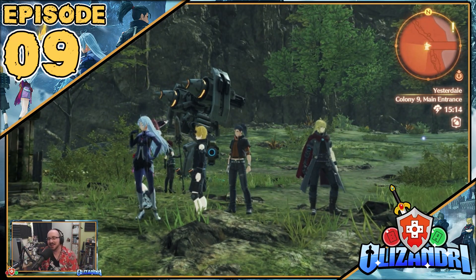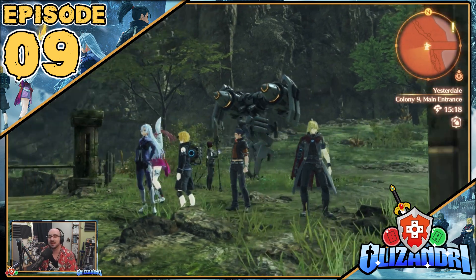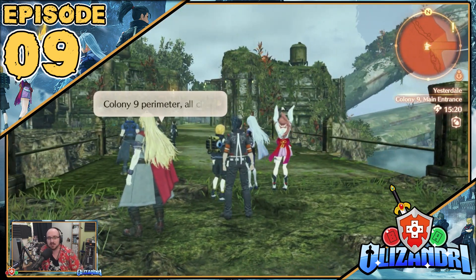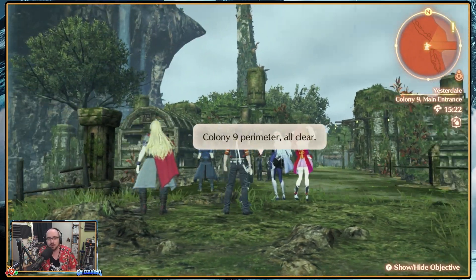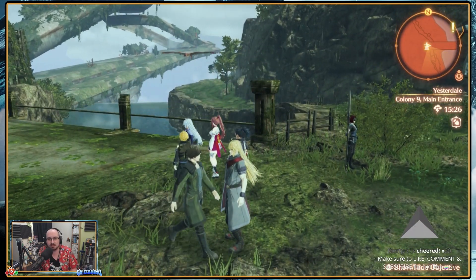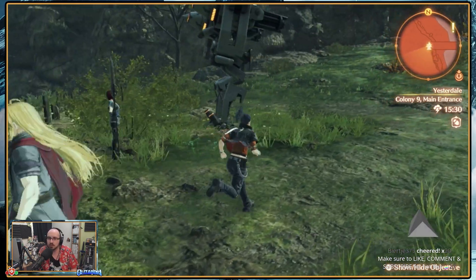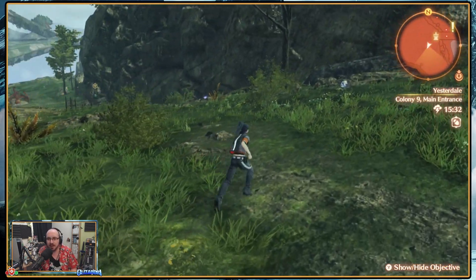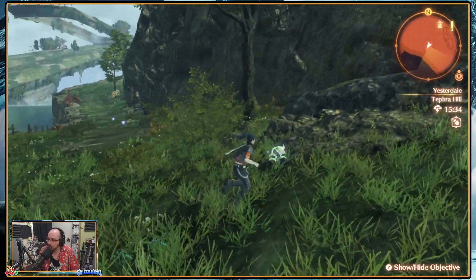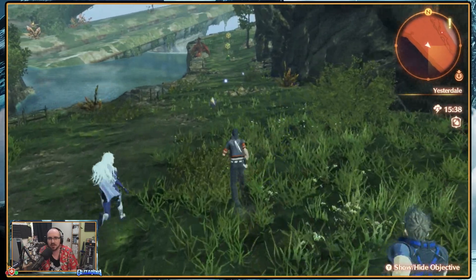Welcome back, guys, to Xenoblade Chronicles 3: Future Redeemed. We're outside of Colony 9 as the rain falls and the thunder tolls in the sky. There's a level 26 big bird that seems engageable over there, which we might go fight. We have a few more quests to do before going to Riku's workshop, so let's explore some new areas we haven't gone through yet.